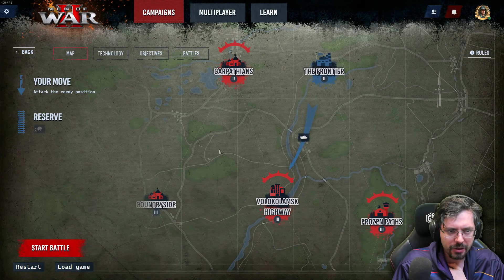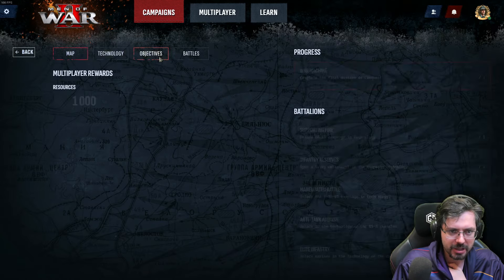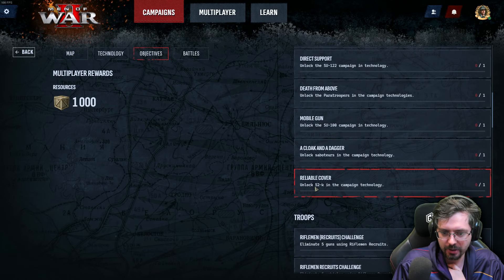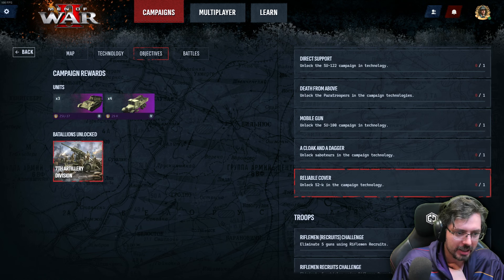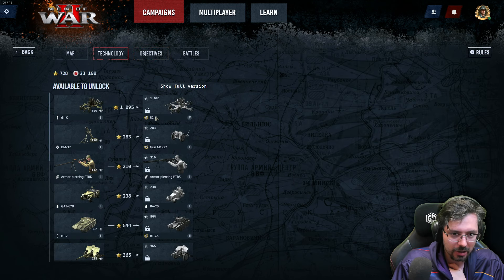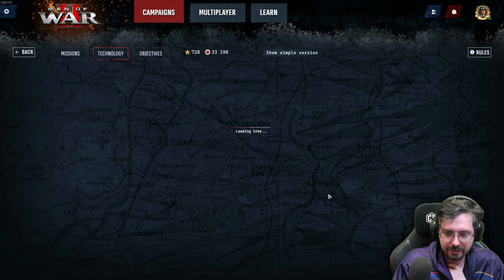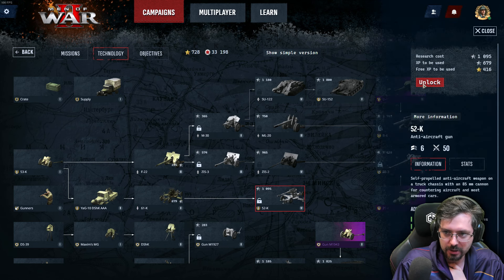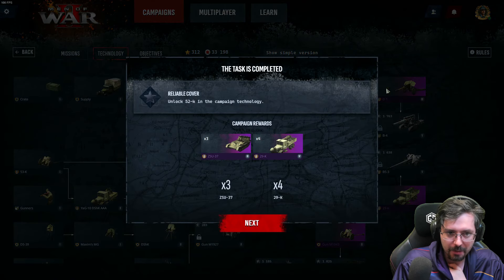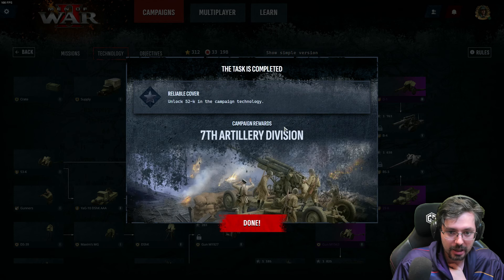In this next clip, I'm demonstrating how to unlock another battalion. To unlock one, you need to complete a certain requirement in your objectives. For this objective, I need to research the 52-K gun to unlock the seventh artillery division. I go to Technology, unlock the 52-K — it can also be found via the full tree going from the 61-K to the 52-K — and there we go: the seventh artillery division is now unlocked.